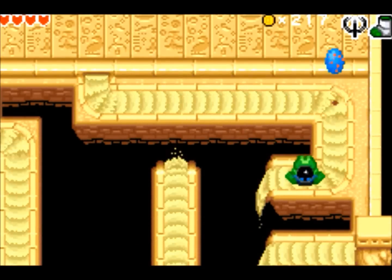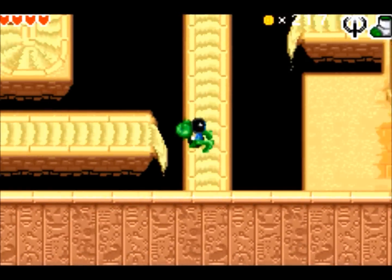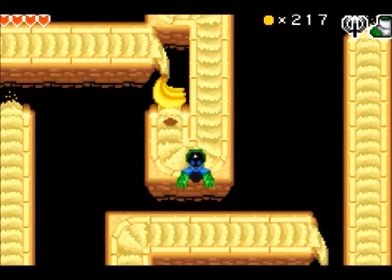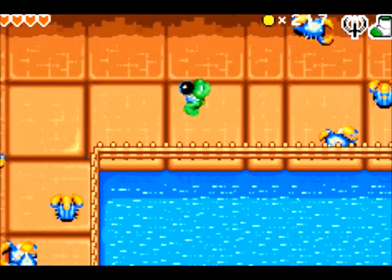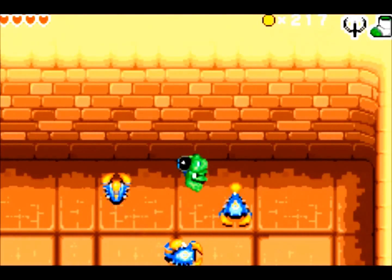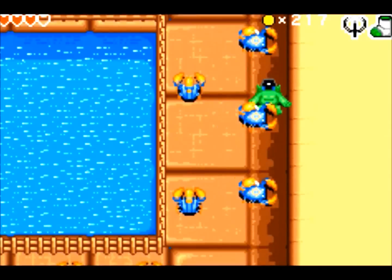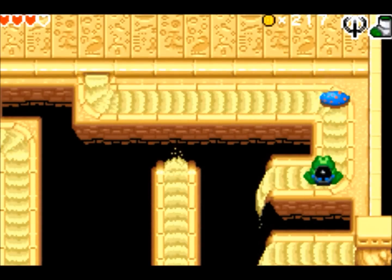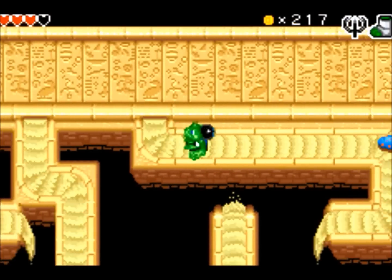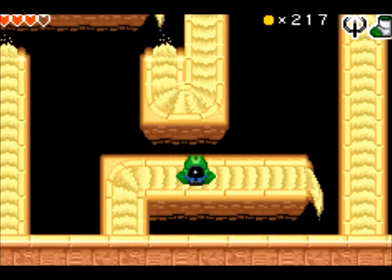And here we have another sandfall platform puzzle. Here we have the pit of the pyramids — it can get pretty annoying to get the pattern down of those scorpions. I really didn't mean to pick up those bananas; I just wasted them.